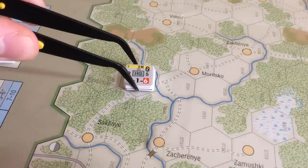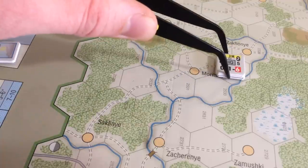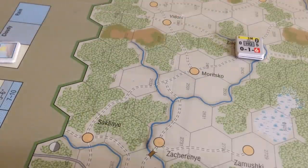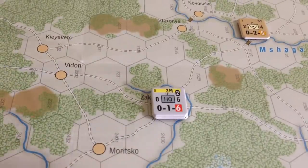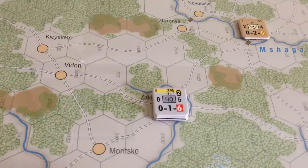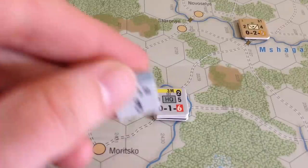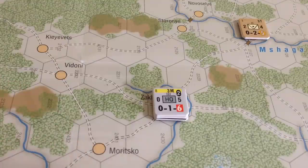Because the motorized infantry are red box, they can keep moving another one and a half MPs — just enough to cross the stream and go one more hex. They couldn't cross the stream AND enter a trail-in-other-hex because that would cost two total. So I can take the HQ and motorized infantry and go ahead and cross that hex, entering the trail space for one and a half total movement. That's their full movement, and that's the end of the 3rd Motorized turn.